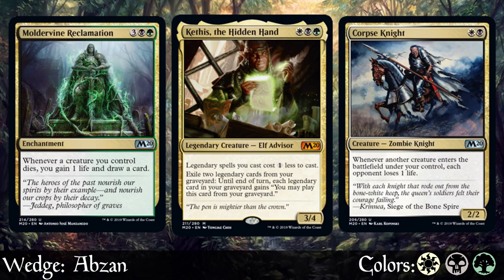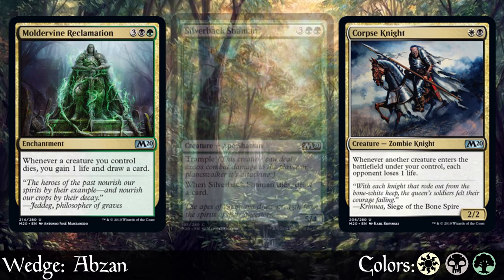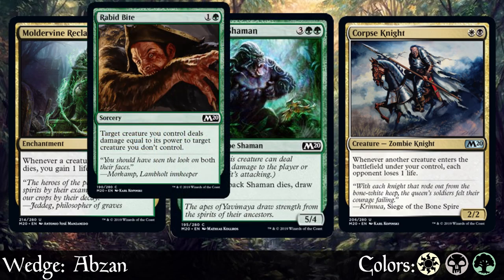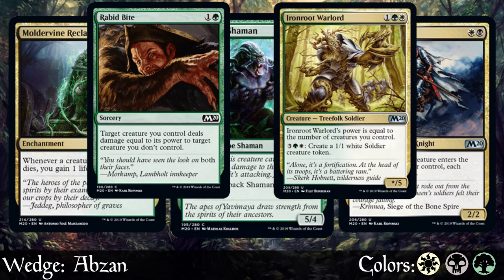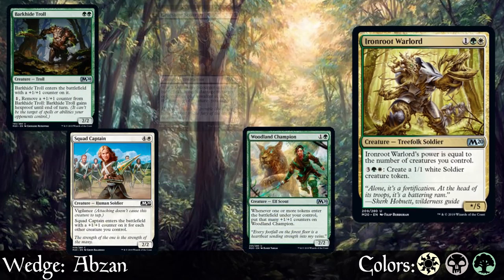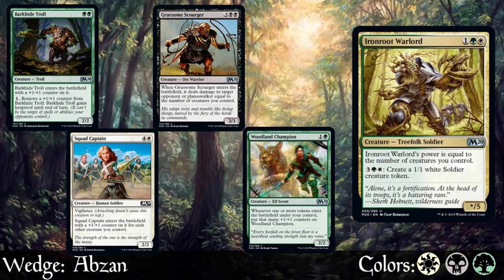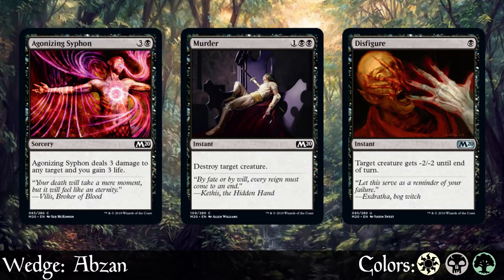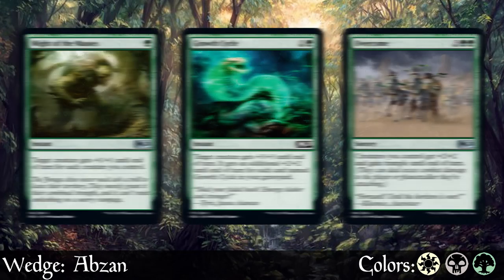One nice thing about green in this set is that it provides multiple ways to draw or replace cards in your hand, so we're less likely to run out of gas — especially important in limited. Rabid Bite, as usual, is our premium removal spell for anyone playing green. The white-green pairing brings us Iron Root Warlord, which starts as a nice wall and builds into a massive offensive threat once we fill out our board. White can do a little bit of everything, black provides the removal and bombs you need, and green provides the finishing power.